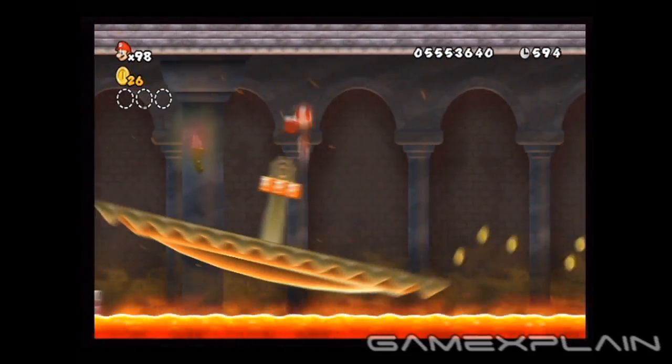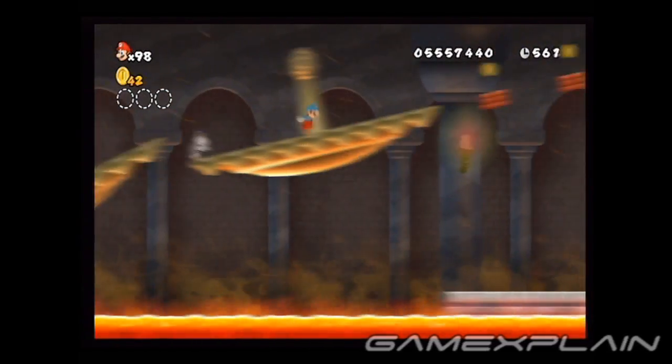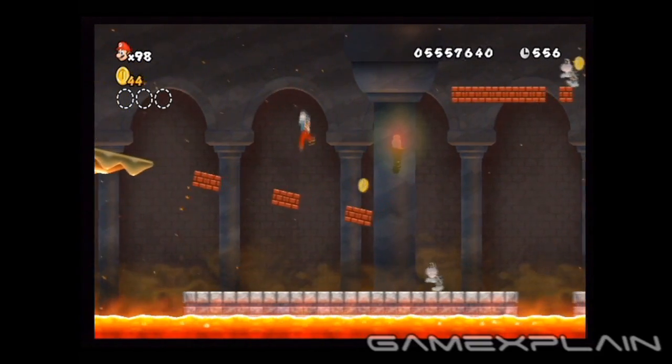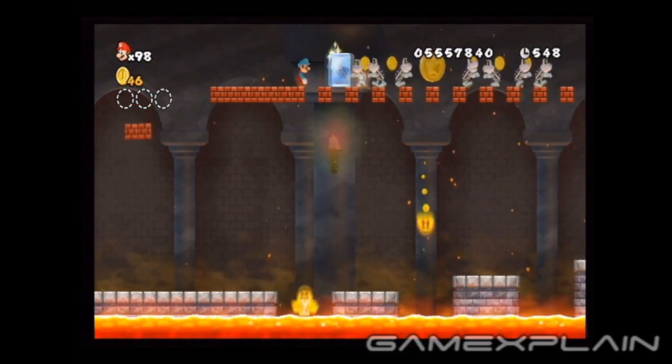In the second castle of World 6, the first two Star Coins can be found before the checkpoint. For the first Star Coin, ride these bricks up to the top of the screen. You can bounce off the heads of the Dry Bones to grab it, or you can freeze one and use them to kill the rest.